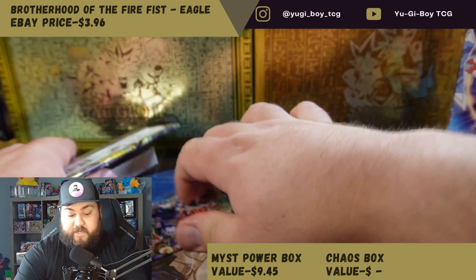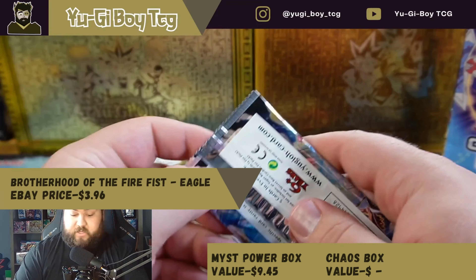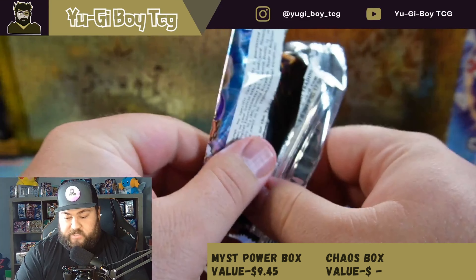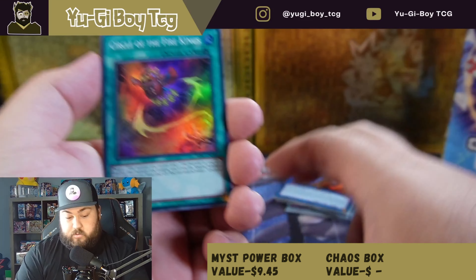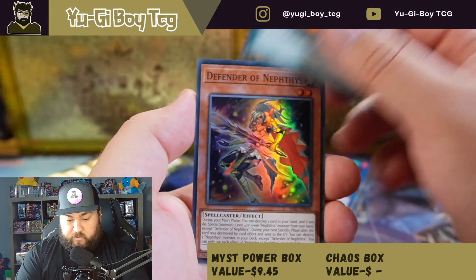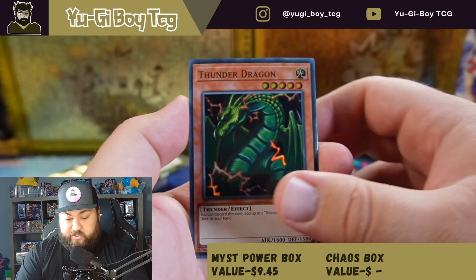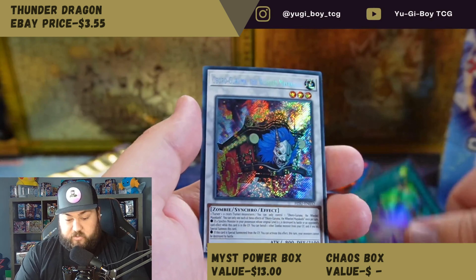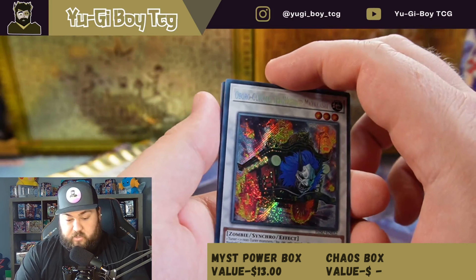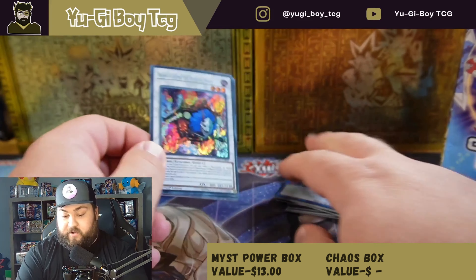Let's get into some better packs. We got a Hidden Summoners, which shouldn't be too bad. I'm trying to remember what's in Hidden Summoners — I think there are some decent cards in here, but it's like Fist of the Gadgets where it's all supers. There's a secret at the end — Thunder Dragon, that's pretty cool — Flash Fusion, and probably something that's not worth anything.